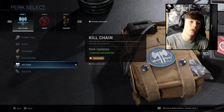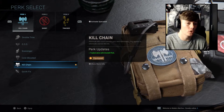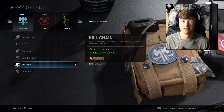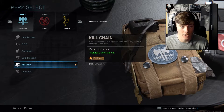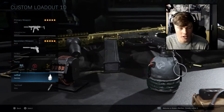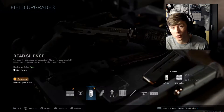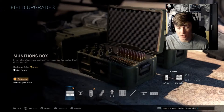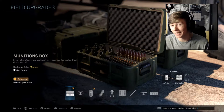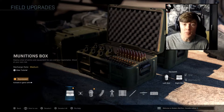For our lethal guys, we have the Semtex, and for the tactical we have a Stimshot. For the field upgrades, I use dead silence and munitions boxes. Dead silence helps us move faster and be more silent. Munitions boxes — just in case you do run out of ammo, you can chuck it on the floor, regenerate all your ammo and get straight back to business killing enemies.